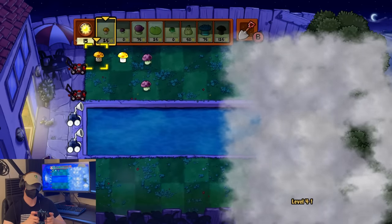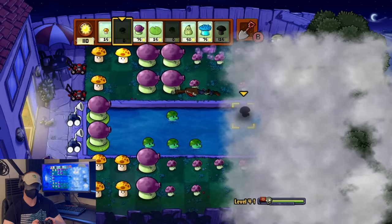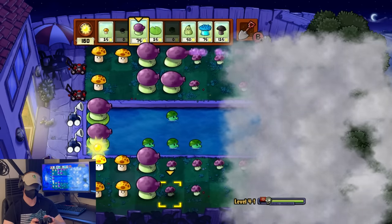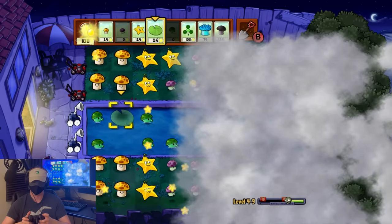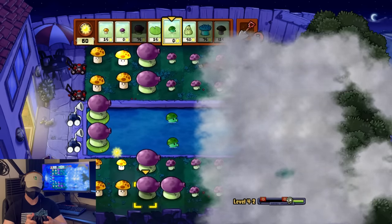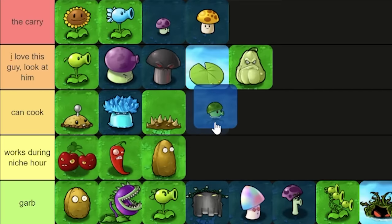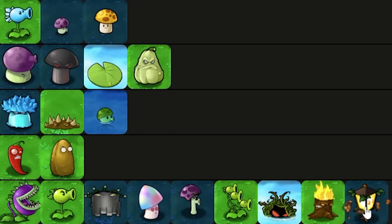I'm not gonna sugarcoat it — these were the easiest levels in this challenge by far. I'm sure the day and night levels were technically easier, but I had improved so much since then, and these things were much less chaotic than the daytime pool levels. That being said, we still had to switch up our strats a bit from level to level, so it wasn't completely brainless. The first two levels saw the return of Puffshrooms and Fume Shrooms, although I also incorporated the Sea Shroom — which is just a water Puffshroom with a super long recharge time for some reason. We also got Plant Turns after that first level, which are actually surprisingly bottom tier.